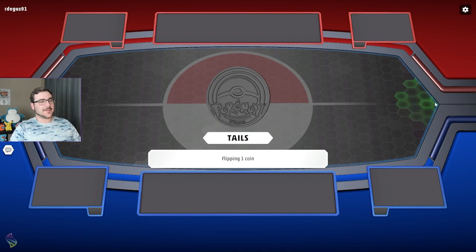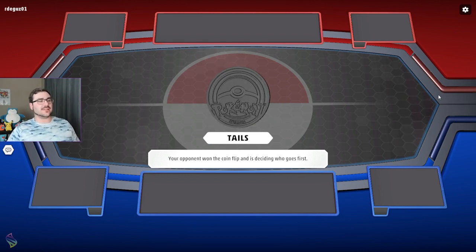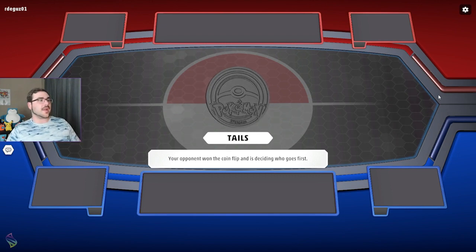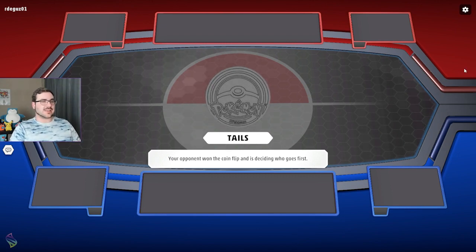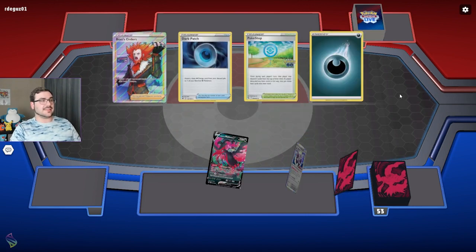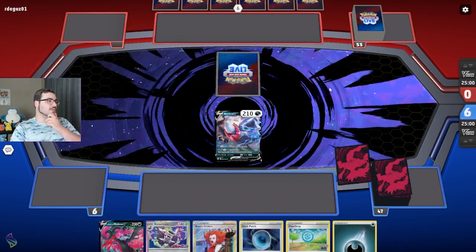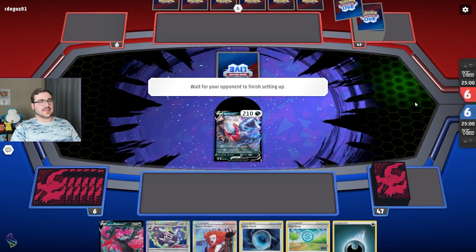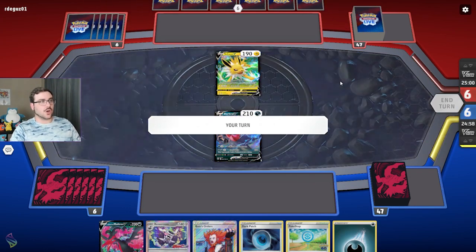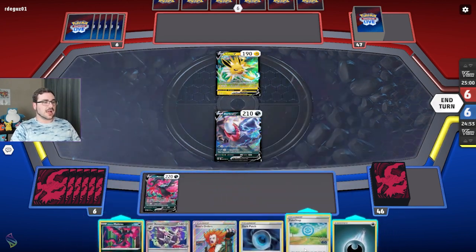Absolutely loving this deck! I'm still trying to find other decks I can throw Rev Room into as a substitute draw engine. Is it better in this deck than Bibarel? Because Bibarel Squawkabilly is a very solid draw engine right now — a lot of people are using the Comfey draw engine to power up not just their Lost Zone decks but other decks. Alright, let's get into our second game — our opponent flips a Jolteon VMax! Okay, I'm here for it.